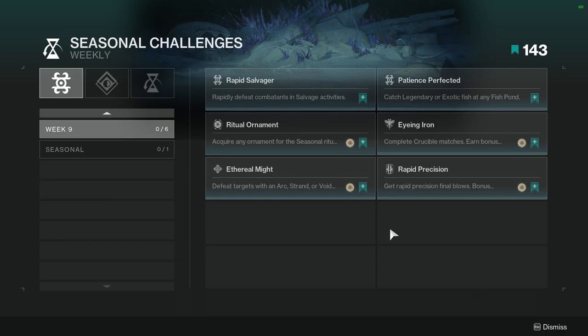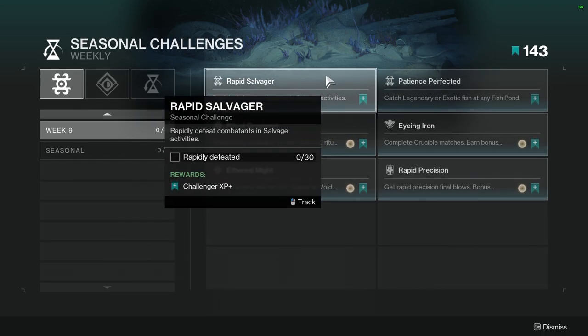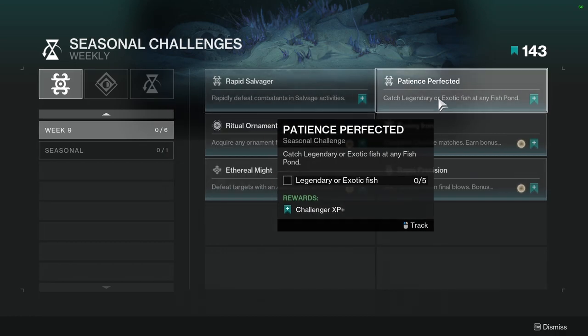So if you guys like the video, like, comment, subscribe. Other than that, let's look at what's this week. Rapid Salvager: rapidly defeat combatants in salvage activities. Not hard. Just do the seasonal activity.